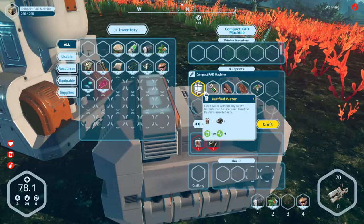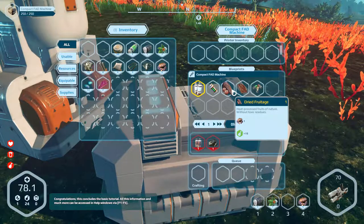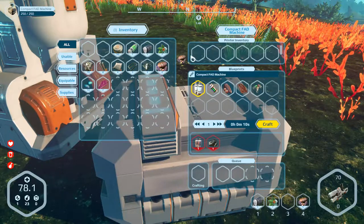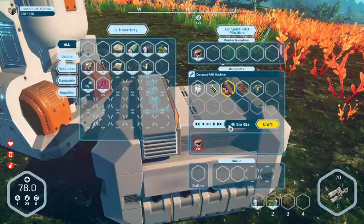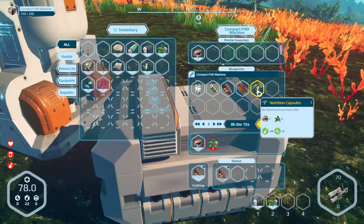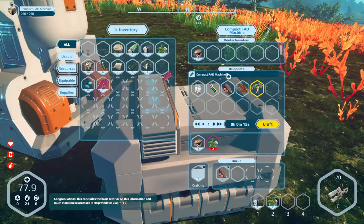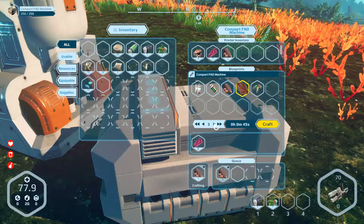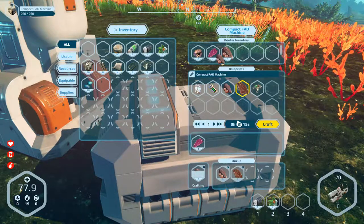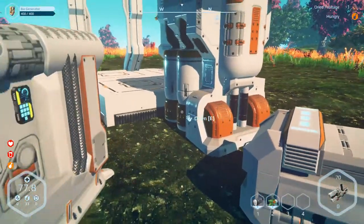That's how you make purified water. Bio paste — food of last resort. Dried fruit — that's probably what we should be making. Let's load those in there. Dried fruitage — I can't make that many, let's make the five we're able to make. It's gonna take one minute. And then you can make nutrition capsules. We got some dried meat — we can make three of those since it takes two meats. Not fast enough. Not good enough, Dayton. But we did learn — so that's a nice thing.